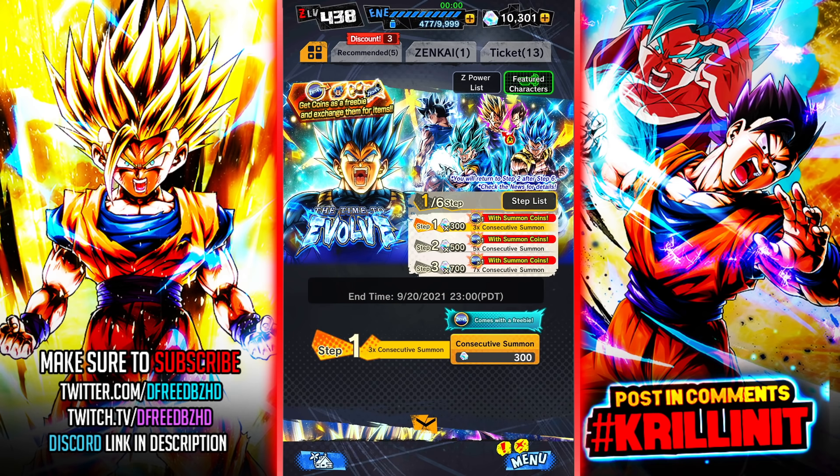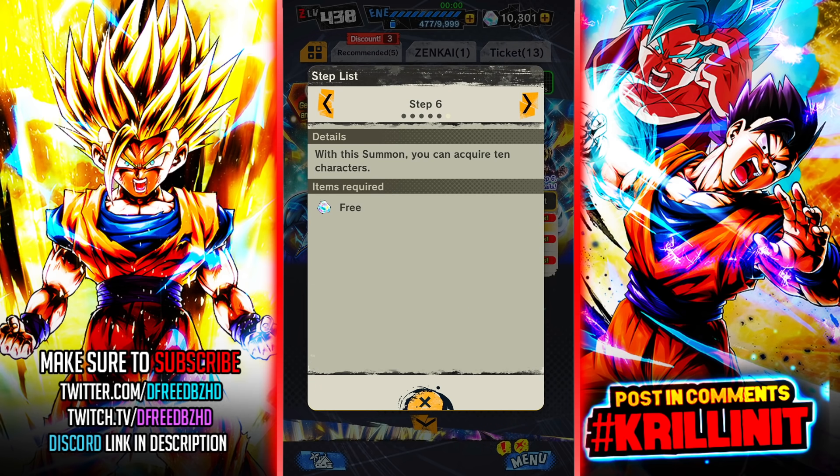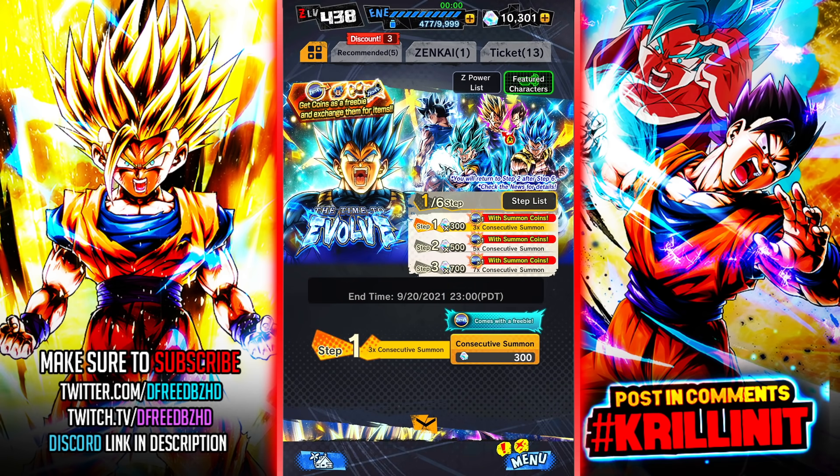In Dragon Ball Legends, we do have a new LF that we are here to summon today — LF Evolution Vegeta. Step one is 300, step two is normal, and there are discounts on steps two and three. You do reset to step two, by the way. These are full price tier but you are still getting coins. Step six is free now. There is no step five times-two rate, which is the only thing really missing. But we do have step six being free again, and resetting to step two. I'm guessing this is probably one of the better step-ups we've had in quite a while.